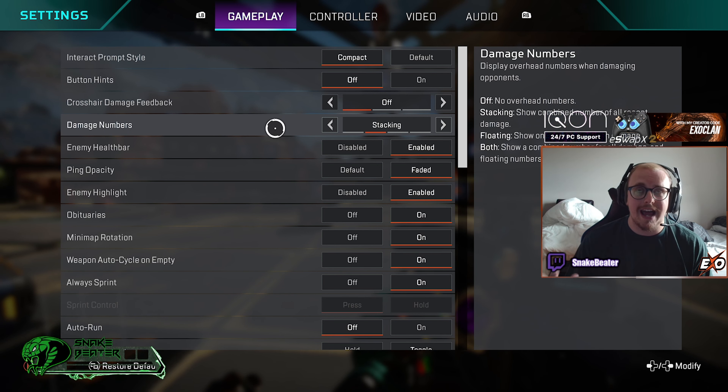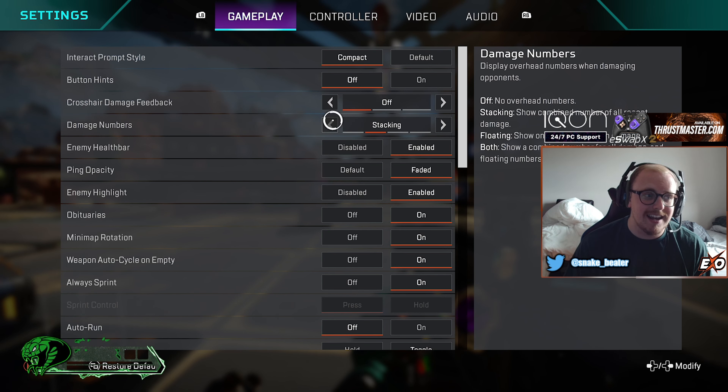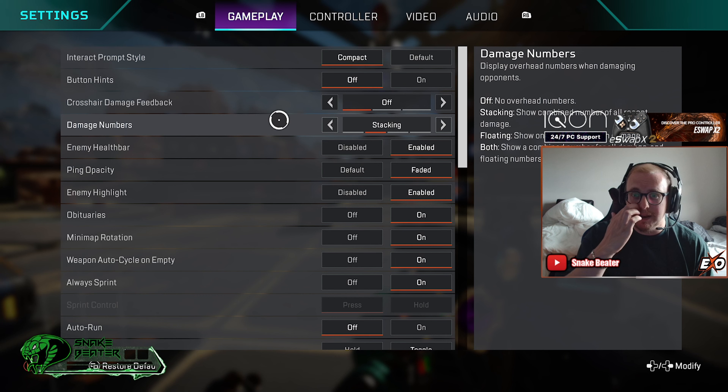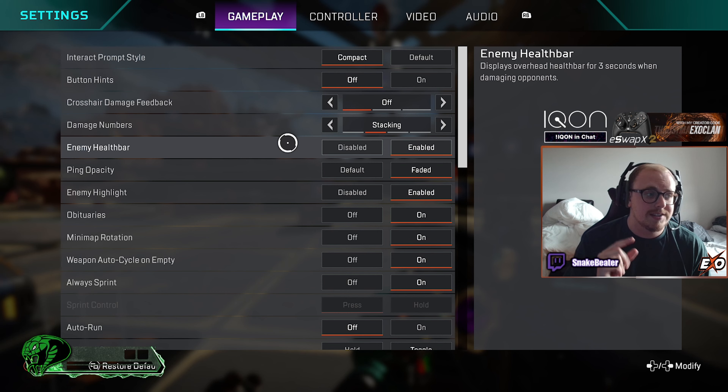Next up we've got damage numbers. This one is not as relevant as it used to be — you used to want to have it on stacking purely because you'd be able to tell your team what damage you've done. Now with the brand new enemy health bar it's not as important, so you can technically turn this off. But I prefer being able to call out what damage I've done — like if you hit a Kraber shot, calling out 140, it's still good to use.